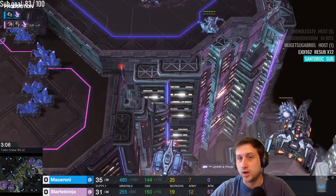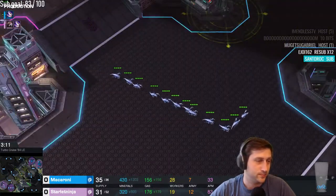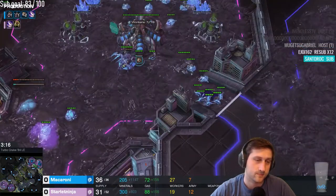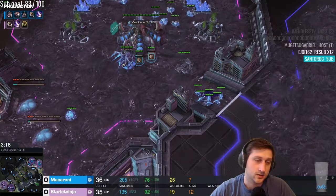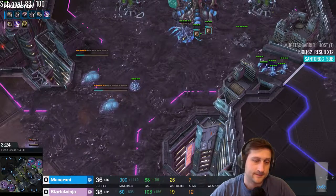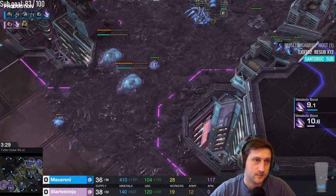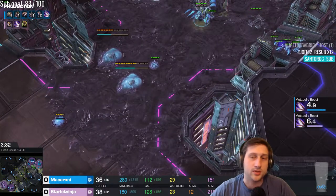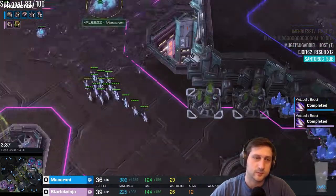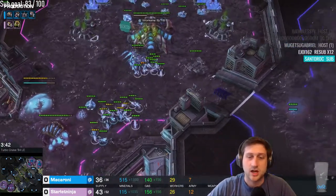We have a bunch of Lings coming out of Starlit Ninja coming down the bottom side — they don't quite have speed yet but will be getting it probably within the next 20 seconds. Plus one has also started for Starlit Ninja, while we have the roach warren and the lair coming down for Macaroni. So we've got some pretty different styles. Starlit Ninja is catching up — 26 to 29 workers.